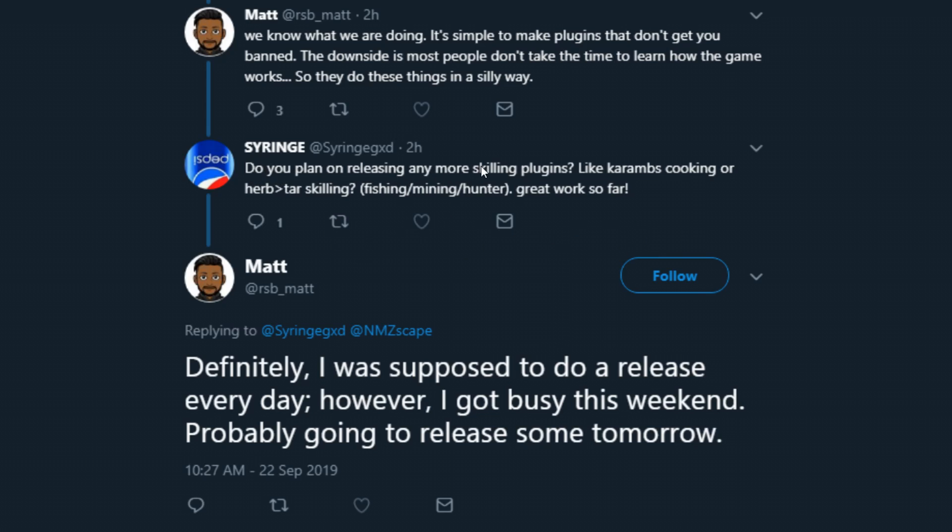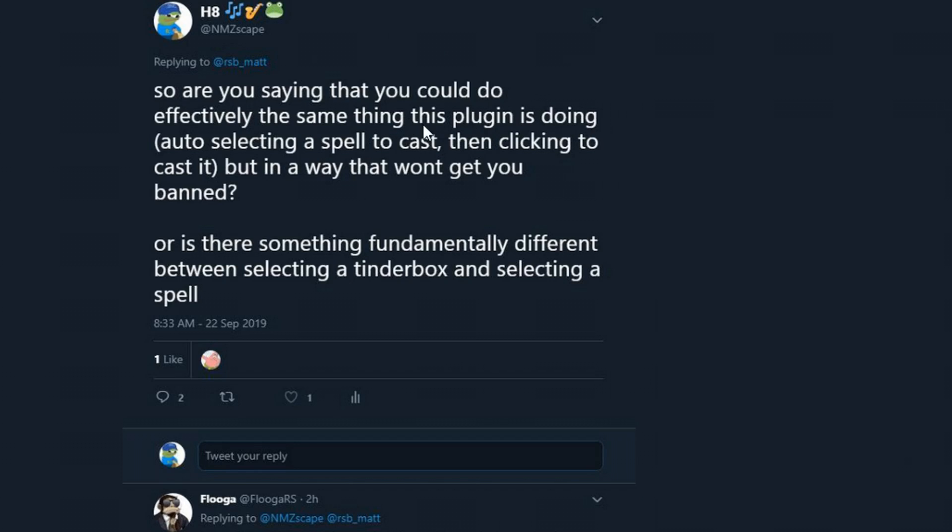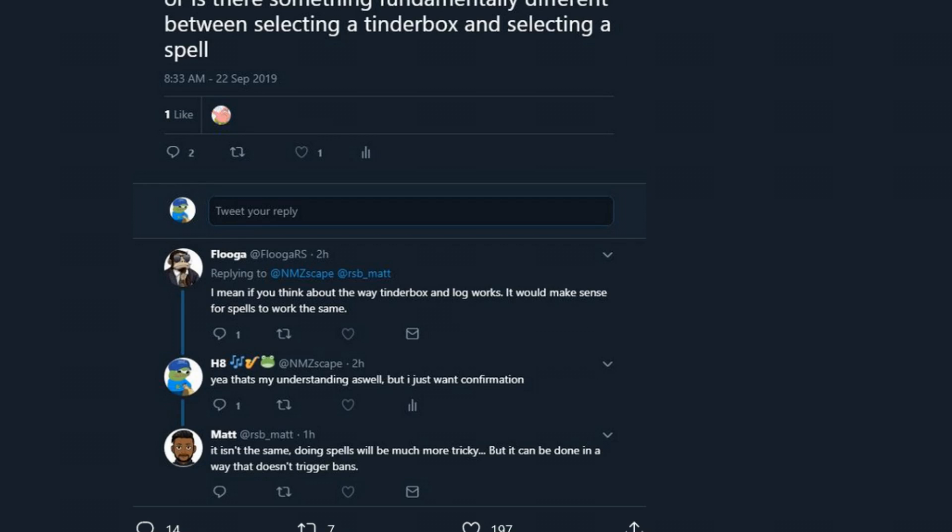He's being asked about releasing more skilling plugins like herblore tar, and says 'definitely.' There's also someone asking about spells — like, can you auto-select a spell to cast and then just click to cast it, in a way that won't get you banned? Matthew says doing spells will be 'much more tricky, but it can be done in a way that doesn't trigger bans.' That line again. It's like a grey area — probably shouldn't be doing that, because that's exactly why auto hotkeys got banned. But hey, it won't trigger any bans. Sounds convenient, like something that should have been in the game, but why ban auto hotkeys then?